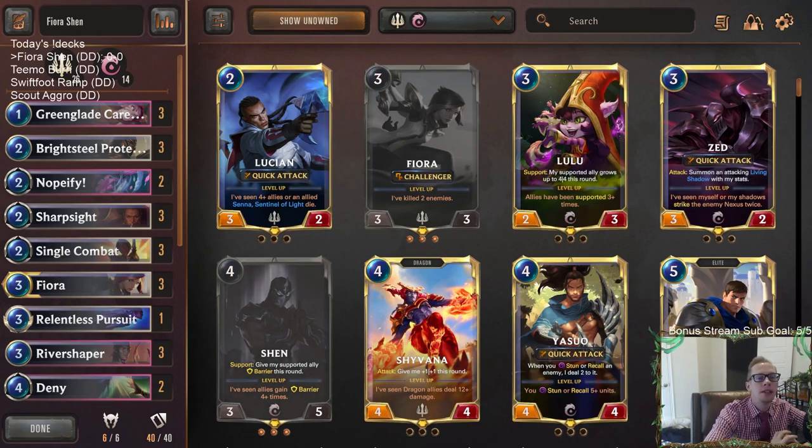Welcome everybody on Twitch chat and YouTube for some Fiora Shen to kick off the day. We're going to be going back to four decks today — hopefully we can get them all in. They should all be pretty good decks, all donation decks that we've played before, all successful. Starting with Fiora Shen, then scout aggro, Teemo burn, and Swiftfoot ramp coming up after this.